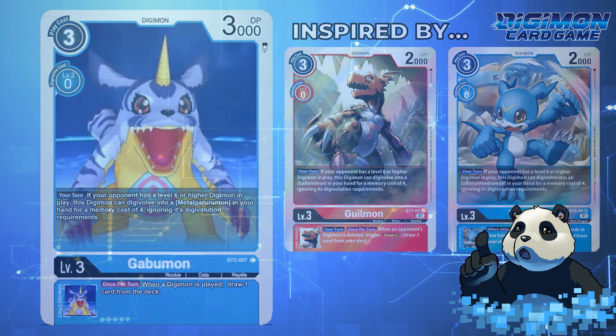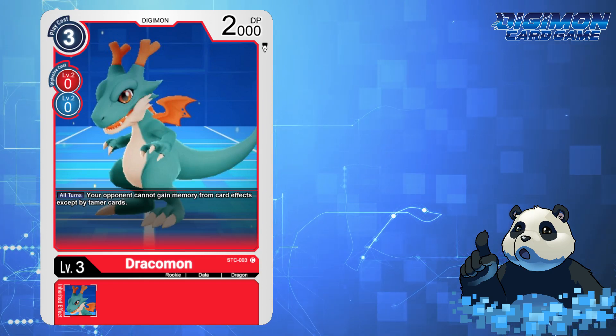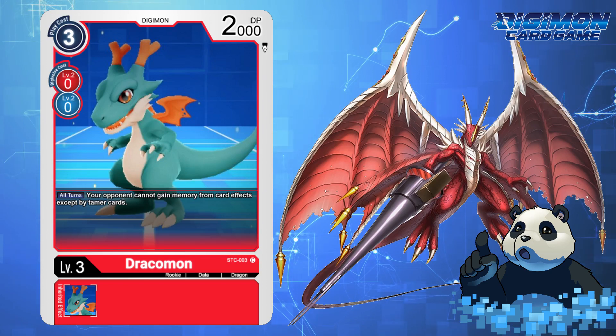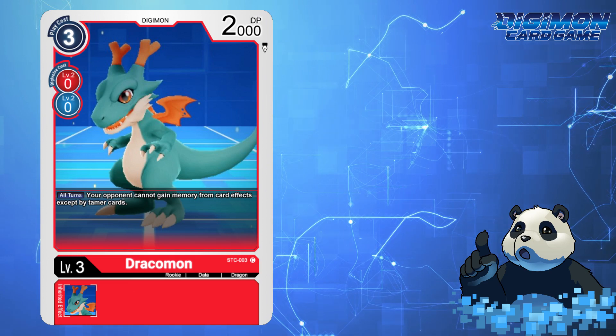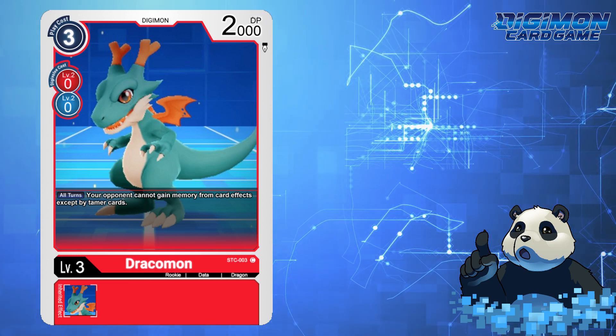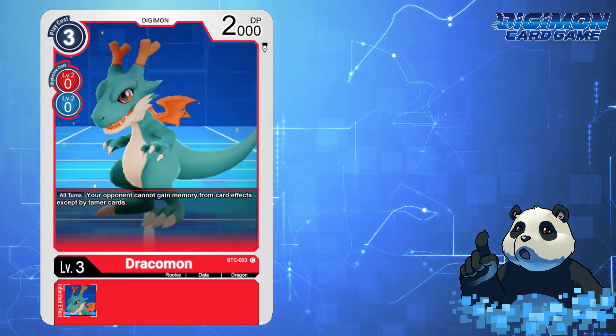Gabumon likewise would have the same cost requirements and passive effect, but its inheritable would be simply to draw a card whenever a Digimon is played, once per turn. Then you have Dracomon — that's red. If I were Bandai, I'd also be sprinkling more teasers for Examon, since it hasn't been released. Dracomon would be a simple 3-cost red Digimon with 2000 DP.